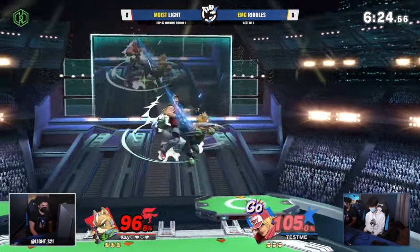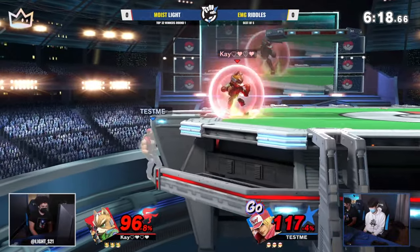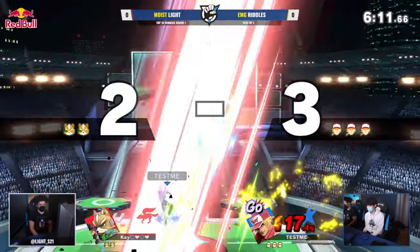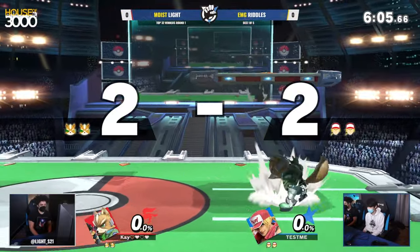We're going to be looking for the jump-in here — able to safely land with back air. Terry not having the best out-of-shield options, finds another really big back air. But one of the biggest challenges as Fox is actually getting edge guards; you don't have the most consistent tools. Riddles does end up getting back on — excellent carry, that's going to be the jab.